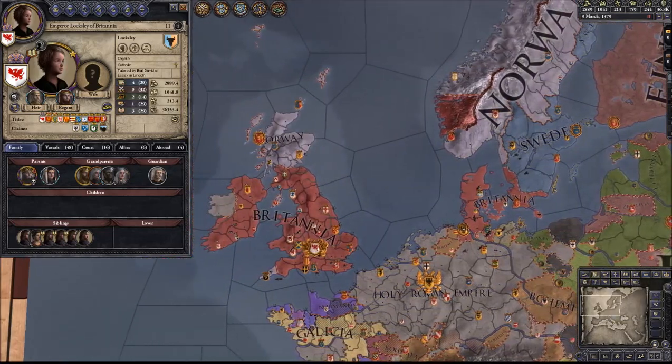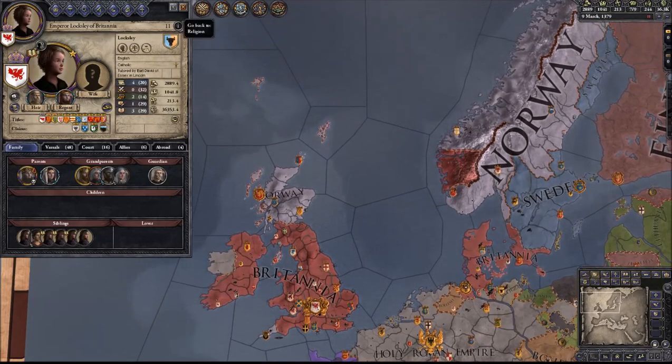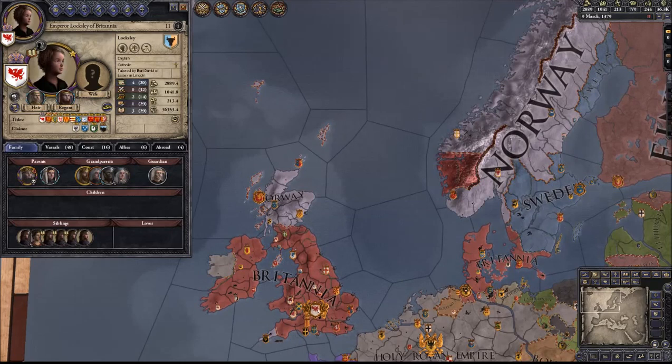Now what I'm going to be going over is something that seems fairly simple, but can actually be a little bit complex to sort of get started, and that is the School of Cardinals. How do you get your cardinal, or particularly your bishops, to become a cardinal and one day become pope? What you want to do is go to the last button in the upper top right that says Religion.